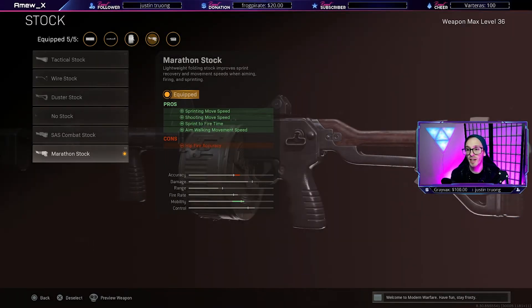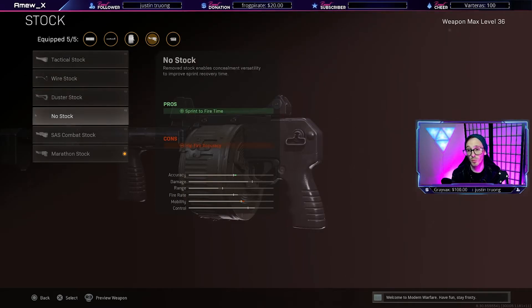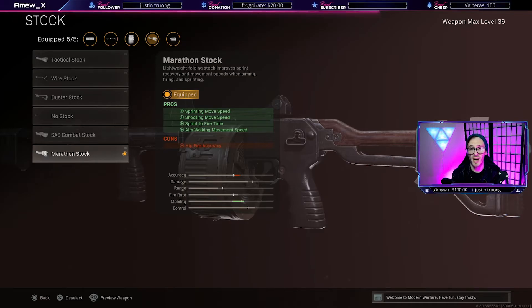Last up is the marathon stock. The marathon stock gives you sprinting move speed, shooting move speed, sprint to fire time, and aim walking movement speed, but comes at a decrease to hip fire accuracy, which I have not really ever noticed. The marathon stock makes you run really fast with this Street Sweeper — it makes you feel like you're running more along the lines of an SMG movement speed, so you can finesse people, run around corners, slide, jump, do whatever craziness you need to do with your movement. There's really nothing else in any of the other stock slots that even comes close to what the marathon stock can provide for movement speed.